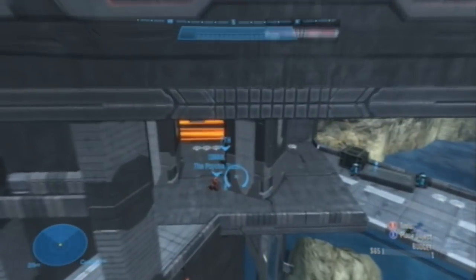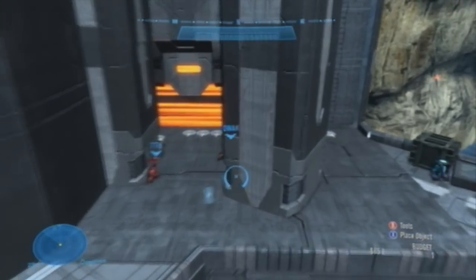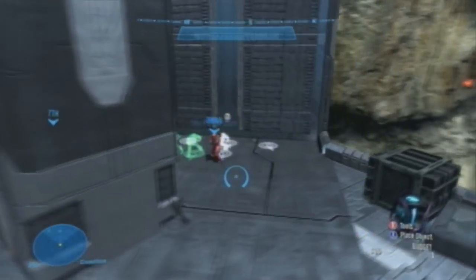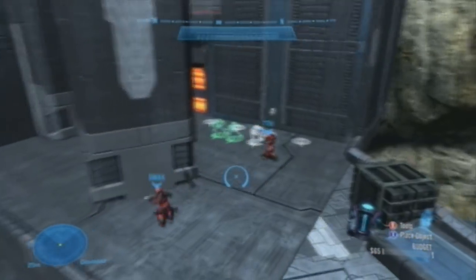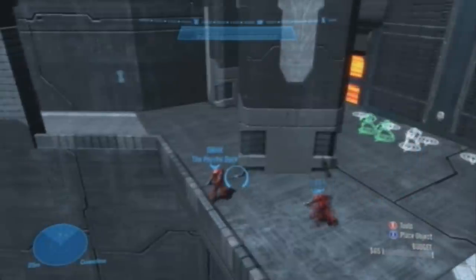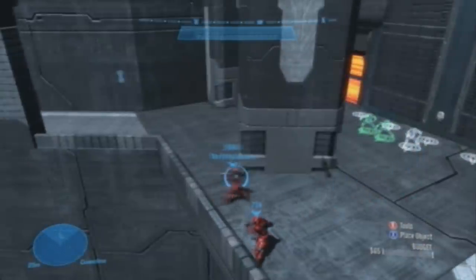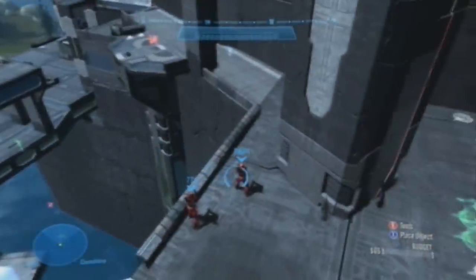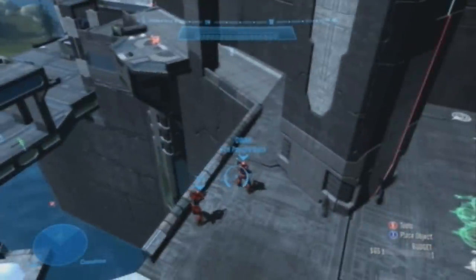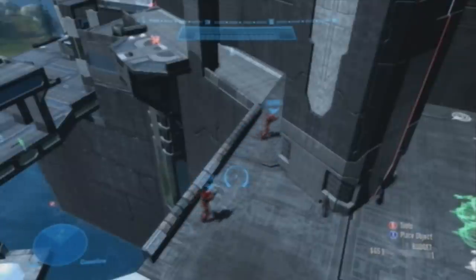The top of the map is kind of where it all goes in invasion. This is a big power position, but it's not too powerful because most of the power weapons spawn down towards the bottom. It definitely doesn't become like Construct in Halo 3, where everything just blows up to the top. The gameplay flows around the map a lot.